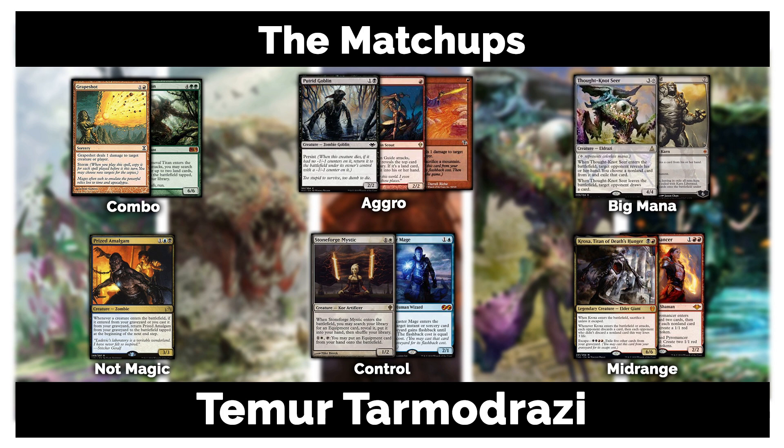Against something like Infect or fast linear decks — if you have an explosive start, your big Eldrazi can come out early enough to win. Unless your opponent has six creatures by turn one or two, you can last and potentially close it out. Games two and three you'll heavily rely on Grafdigger's Cage. Against Dredge — not many people play it, but Grafdigger's Cage handles it.